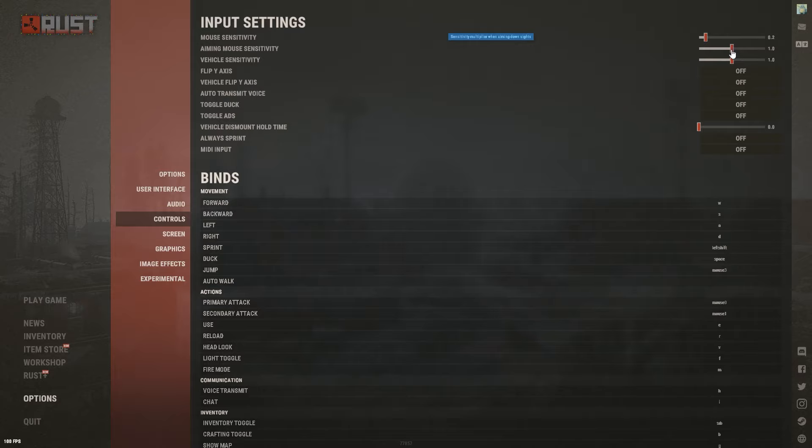Vehicle Sensitivity I keep at 1 — I've never really changed it so I'm not sure what it does; just leave it default. Flip Y-Axis: keep this off, it will mess with your mouse movement. Same with Flip Vehicle Y-Axis. Auto Transmit Voice: off. Toggle Crouch: I recommend off — having to press twice to uncrouch isn't ideal, but you can experiment. Toggle ADS: also off, though you can experiment.